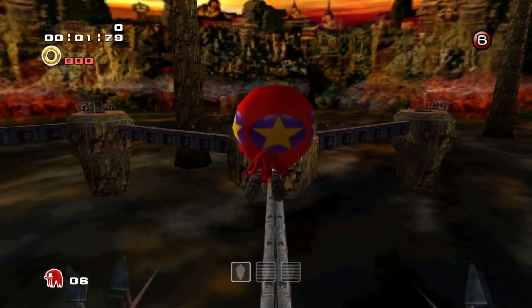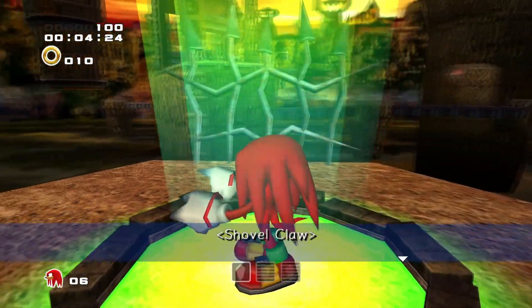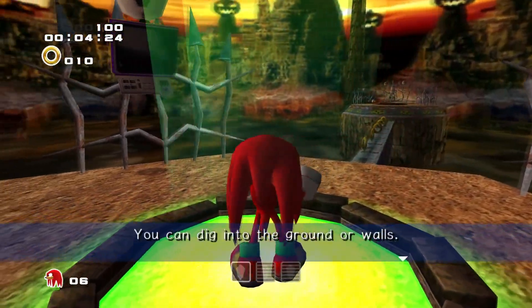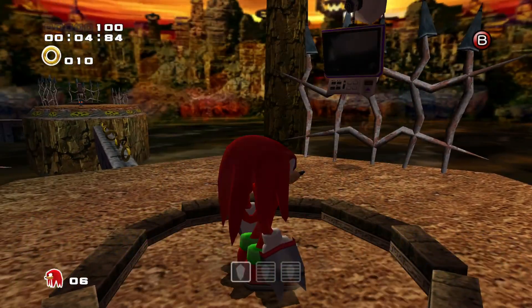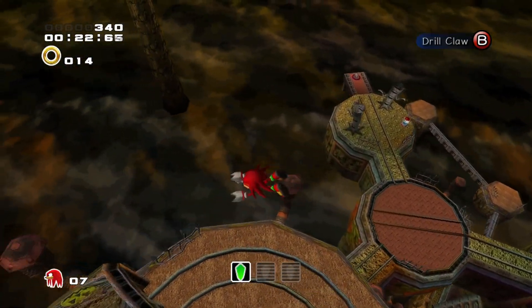Right off the bat in Pumpkin Hill is a questionable choice by Sega — giving Knuckles the shovel claws in a stage that has a bunch of graves actually caused many youths to commit grave robbings at the time of this game's release. And unfortunately, that isn't the only mistake Sega made when developing Pumpkin Hill.